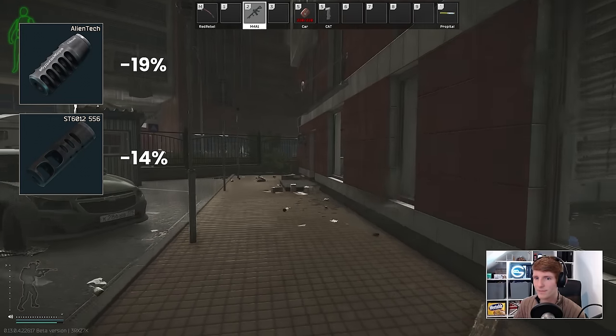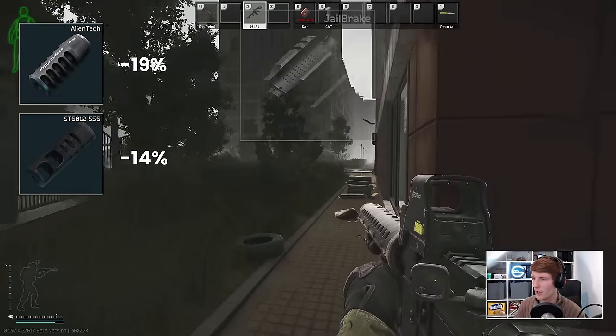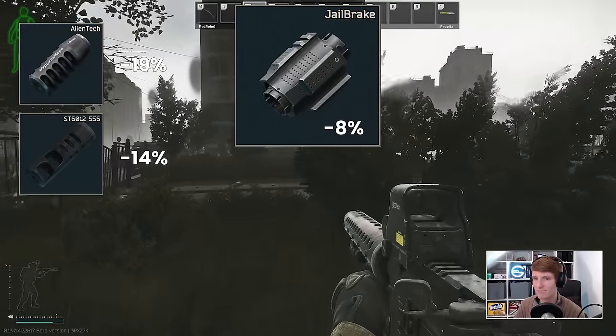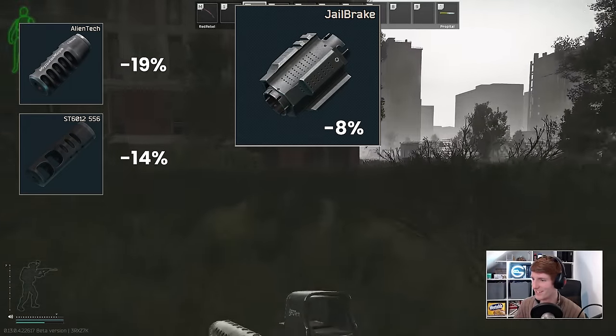There is one special build that allows you to combo loud muzzles like the Alien Tech and the Buller Tech with more recoil reduction, which is using the Jailbreak attachment. It's only compatible with the M4, it requires the most expensive handguard, it doesn't allow the use of the two longest barrels, and is seriously out of the meta right now.